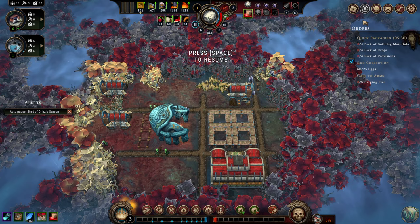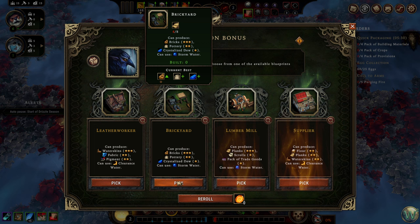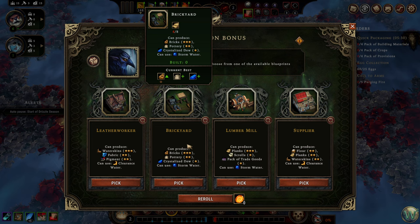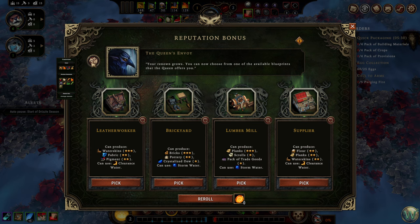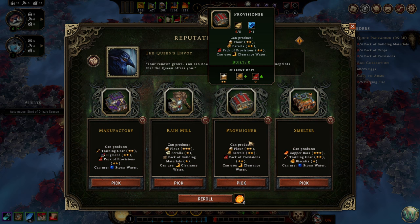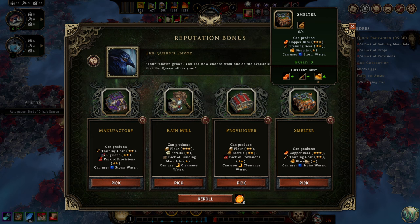We want to go with the supplier since we have harpies — that would get us flour and planks. The lumber mill gets better planks but we don't need the packs of trade goods since we're getting those in the makeshift post. The brickyard gives better bricks, or the leather worker for fabric but we don't get leather here. Let's go with the supplier — we could still get water skins here, which might make planks better than bricks or fabric. I think I'm going to sit on the smelter option for a little bit — the biscuits don't hurt and the good copper bar recipe could be really nice.